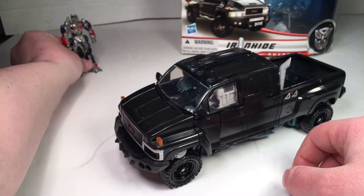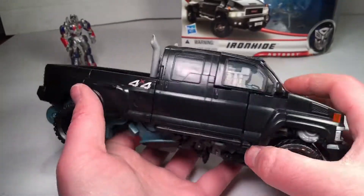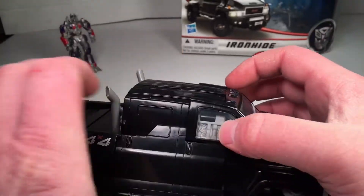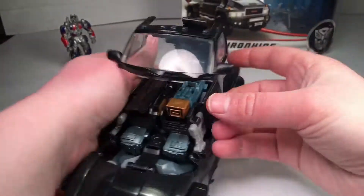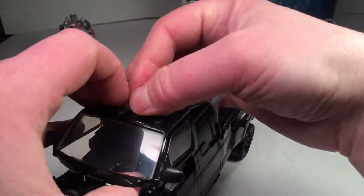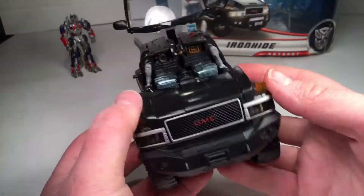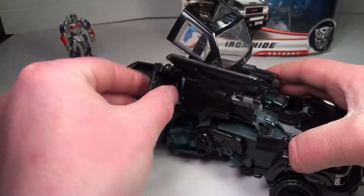To transform him, take the sides and loosen up these spots — they unpeg right here and right here. Go around near this door section — take that first and bring it back. Next, there's a seam here and a seam here — bring these up just like that and fold them under.